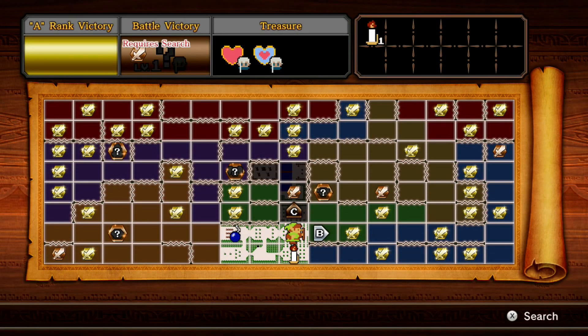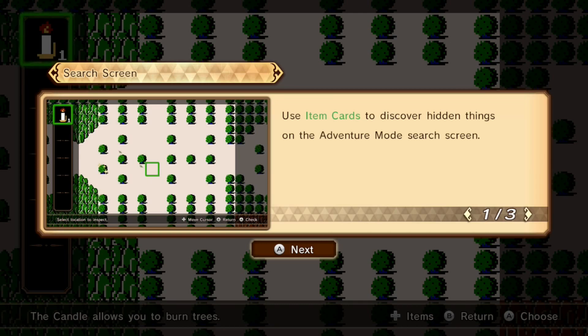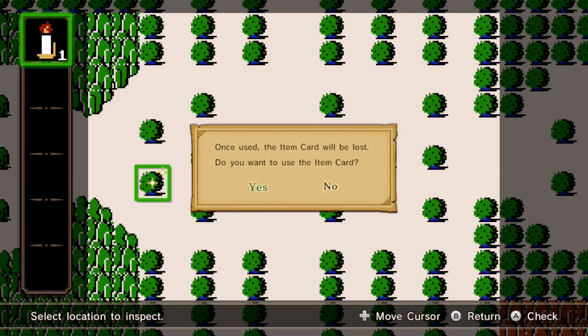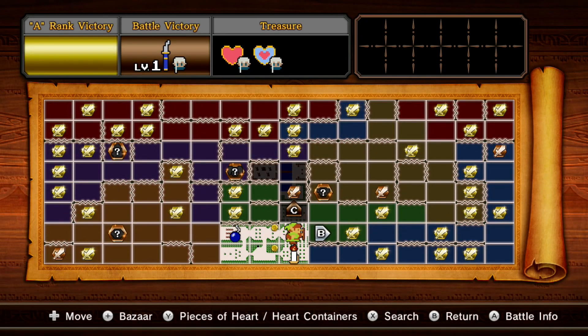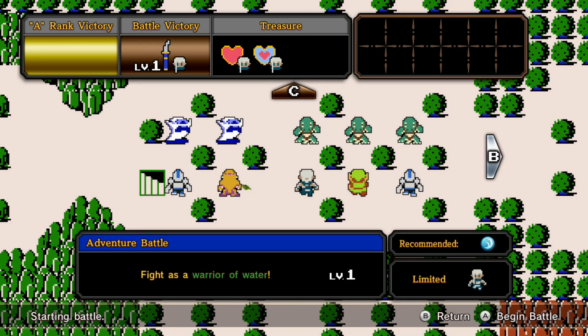Try searching with X to uncover a secret. The game is forcing me to do the tutorial right now, so I'll cut this in. This is how you unlock the secret of this level - we have to use the candle on this space to unlock the secret, which rewards a Nagatama for Impa. Welcome back to Adventure Mode for Hyrule Warriors. We're going to be fighting as a Warrior of Water - we can only play as Impa in this level, which makes sense.